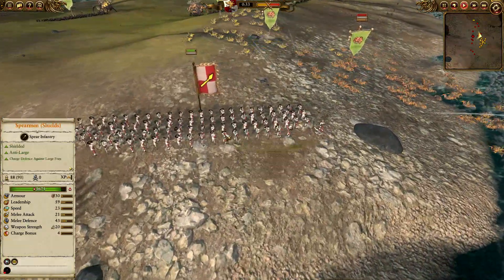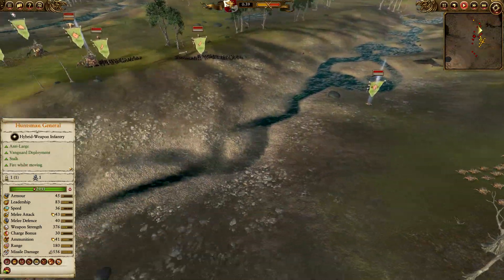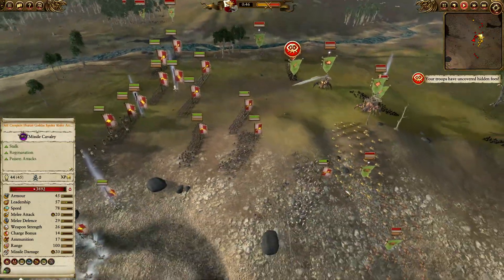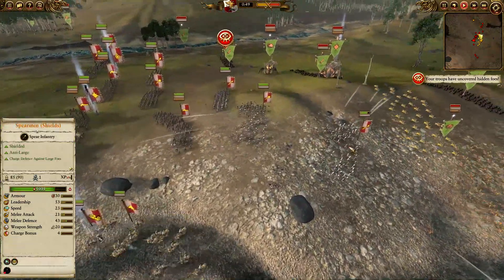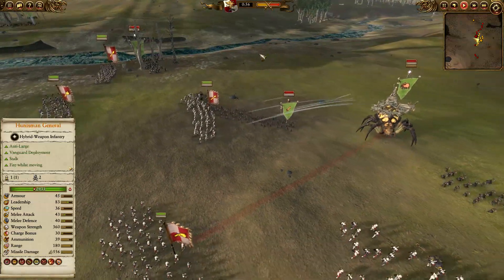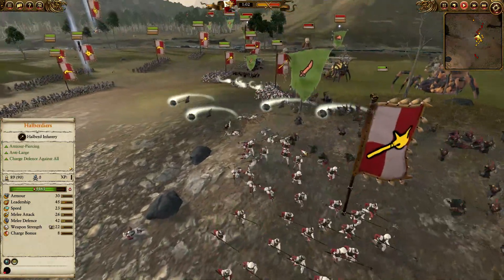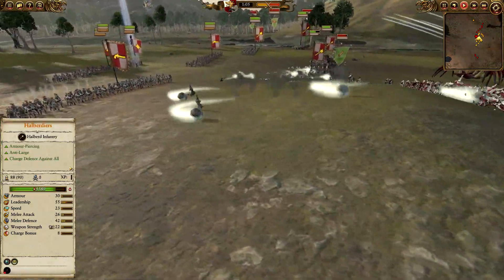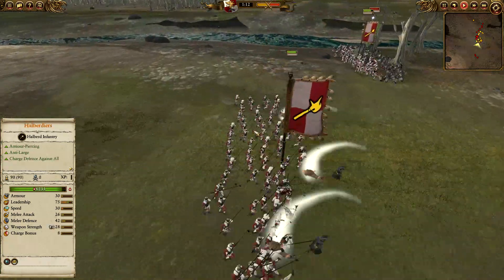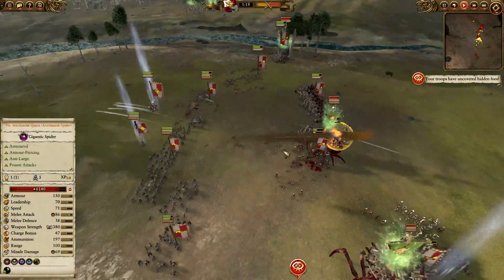Two units of demigryph knights - very nice. Going for a solid line here. They're going for the spearmen but that's absolutely fine - just picking off the shield. They haven't done as much damage as I was hoping but they'll be a constant harassment. The goblins are moving on the far right flank and we are charging in. Spiders being what they are just run away, but I wanted to get into combat quickly. There go the fanatics - straight through the spearmen!